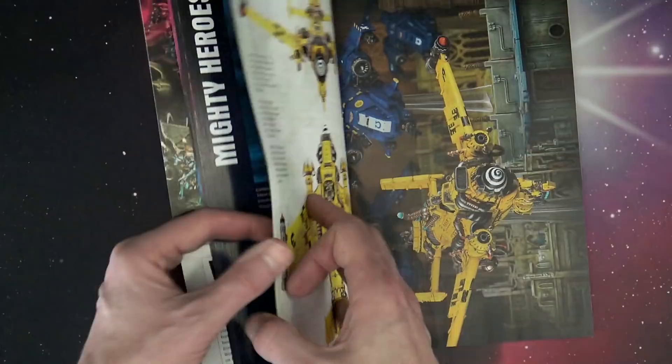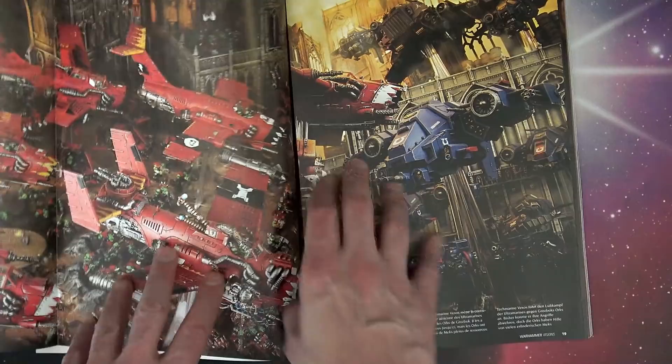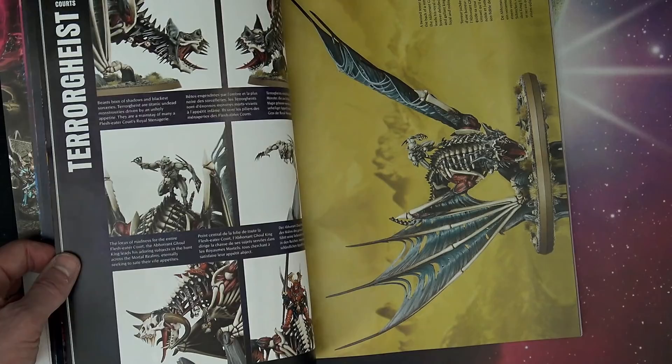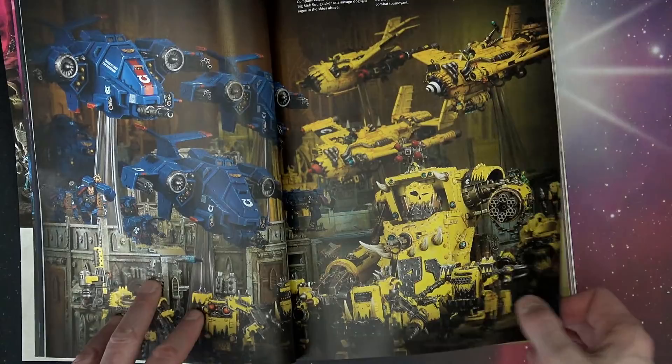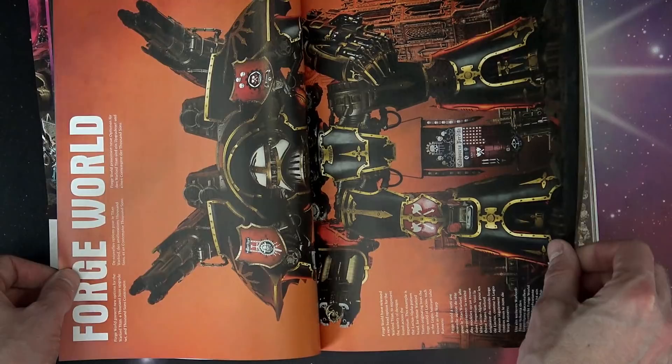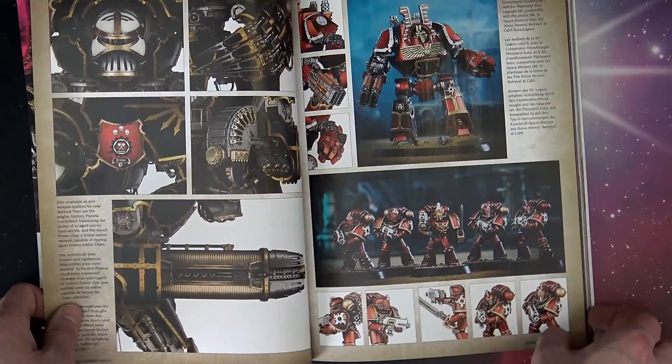The cool thing is it's got all these features — because if they came out at the beginning of the month they would showcase all the stuff for the month, and we would know exactly what's coming out, which they still do sometimes but not this time. So it showcases all the stuff: the Terrorgeist, some Warhammer Fantasy slash Age of Sigmar, the Renegade box that came out, the huge Forge World Titan that just came out with all the new pieces today, and then the Thousand Suns stuff and a couple other choice things.